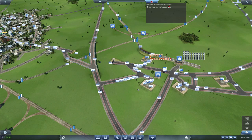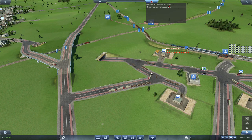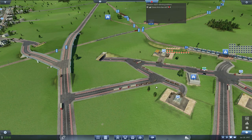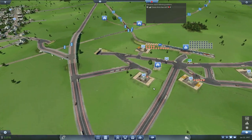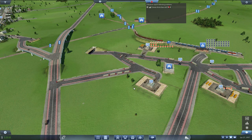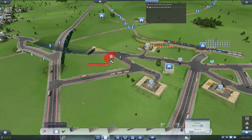I don't like what is going on here. Why are they making those turns? Doesn't seem like they should be taking that tack. Maybe I would be better off to have this intersection set up differently.